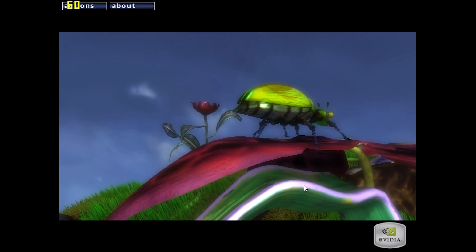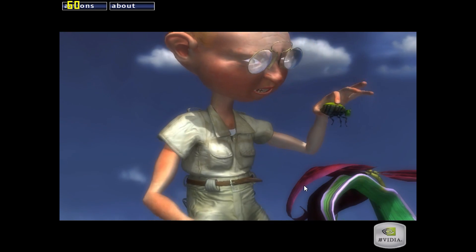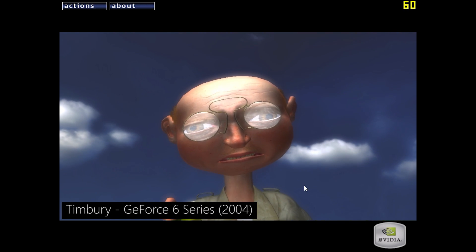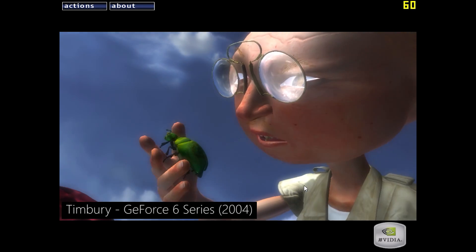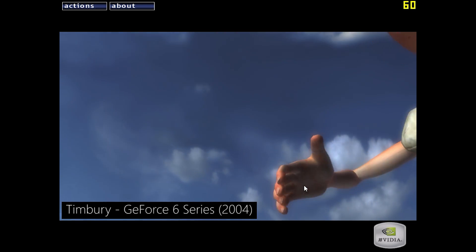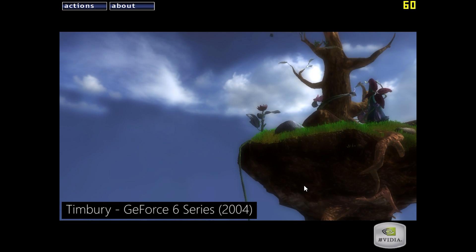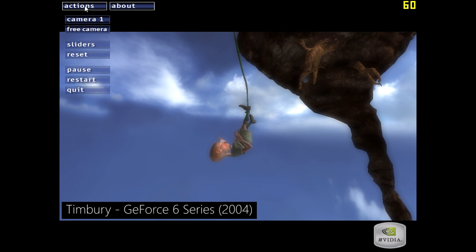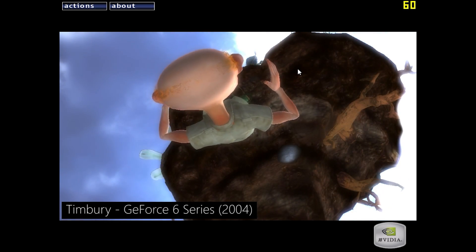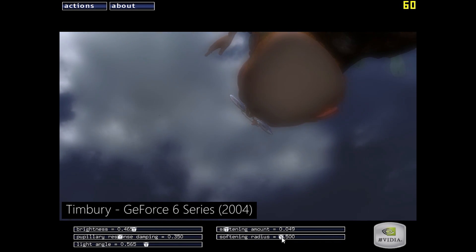A far more family-friendly demo is this one — what on earth is that? This monstrosity is called Timbury, or Tim Berry. It doesn't really matter because this individual is just creepy. This tech demo released in 2004 alongside GeForce 6 series graphics cards. This rather odd fellow was designed to demonstrate that GPUs at the time could handle 32-bit or 16-bit floating point data with ease. Personally though, I think he demonstrates that even a fully grown adult can still have nightmares. Why would you make him look like this?